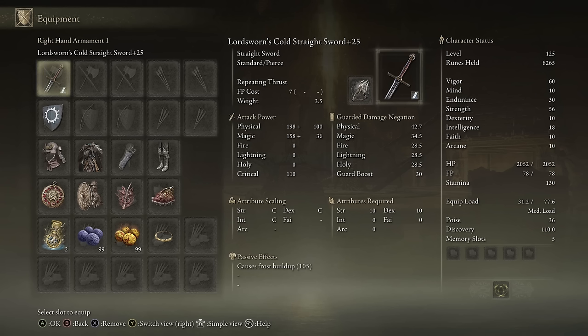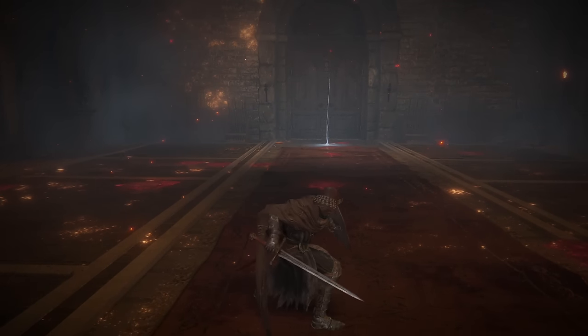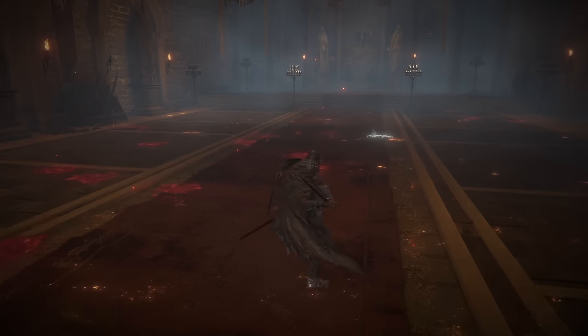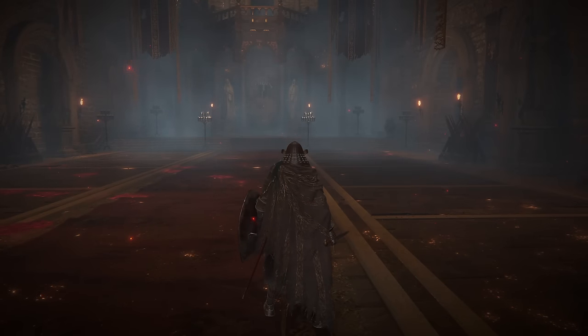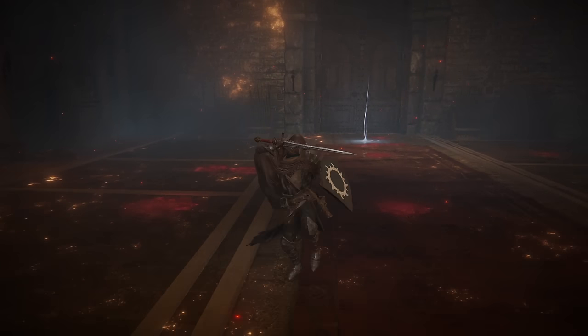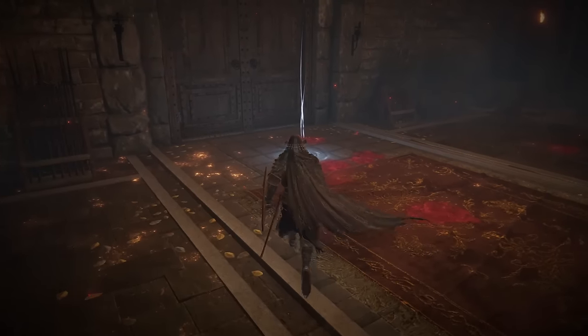Next I have the Lordsworn Straight Sword with Cold Affinity and Repeating Thrust for the Ash of War — running this as a sword and board setup. Like the Slender Sword and the Weathered Sword, whenever you one-hand this weapon you get the thrust and then the slash heavy attack string. But if you two-hand it, you just get the double slash. I'm rolling with Repeating Thrust because after the last patch it has gotten a lot better — it is a very, very usable Ash of War now. On a fast weapon like a straight sword, I think it's going to be pretty strong.